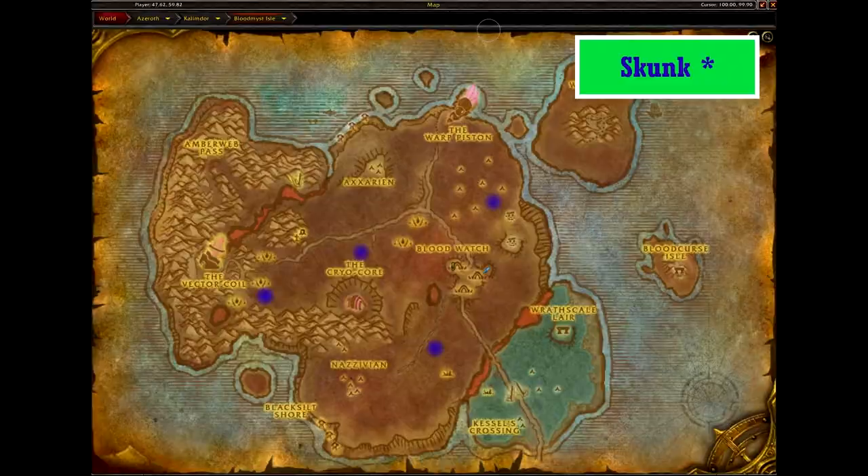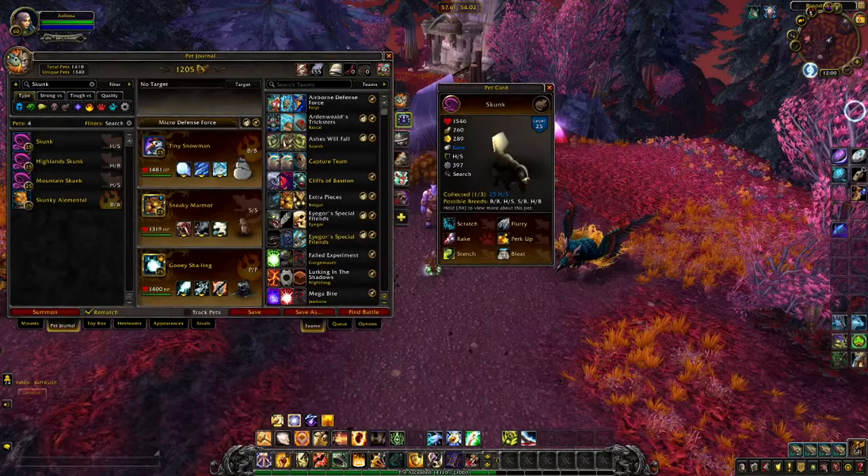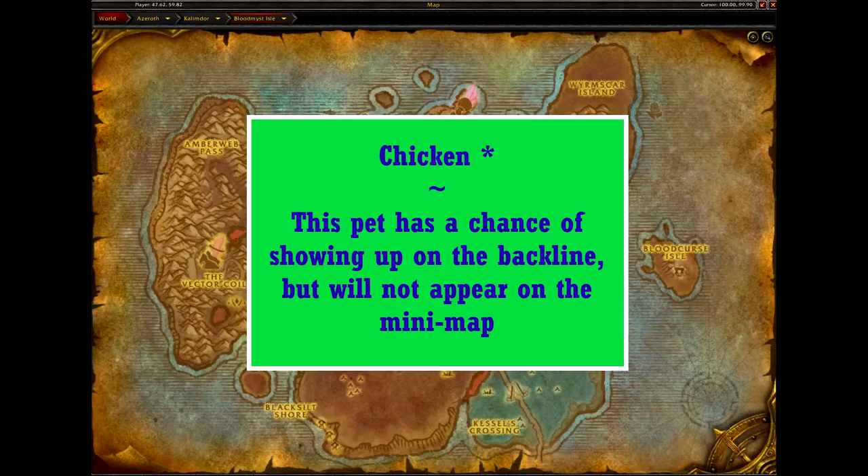The Skunk is only found in a few spots on Blood Mist, but is found in various other zones, with Azshara, Duskwood, and Terokkar being your best bets. To reiterate from earlier, the Skunk only comes in one skin and four breeds. Pretty much all the Skunk's moves except Scratch would benefit from the Skunk being speedier than its enemy, but the speed stats for this particular pet aren't fantastic. The best all-around breed is likely the SB — trading a little health for 289 speed, which might give you just enough to beat out an opponent, plus a hair more power.